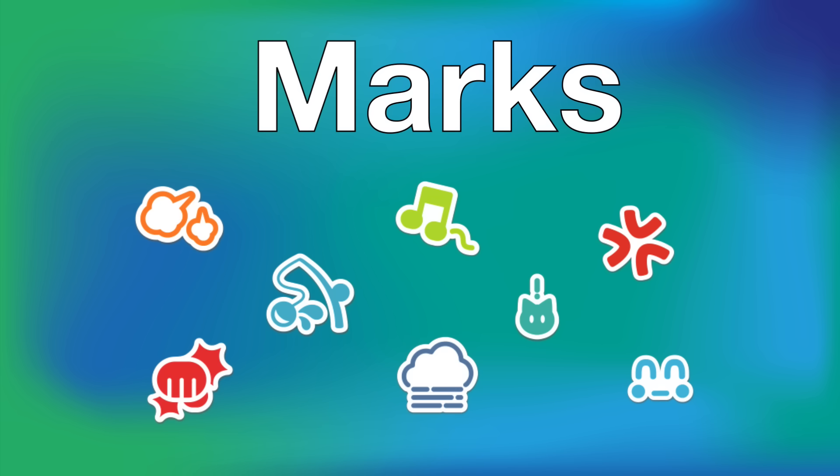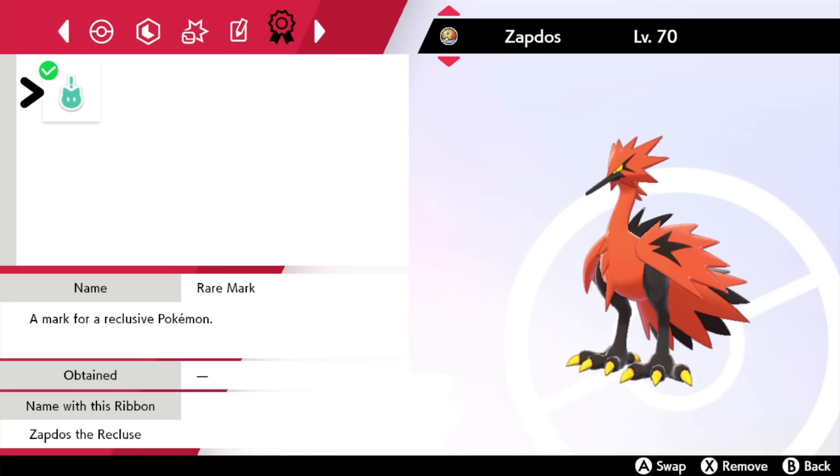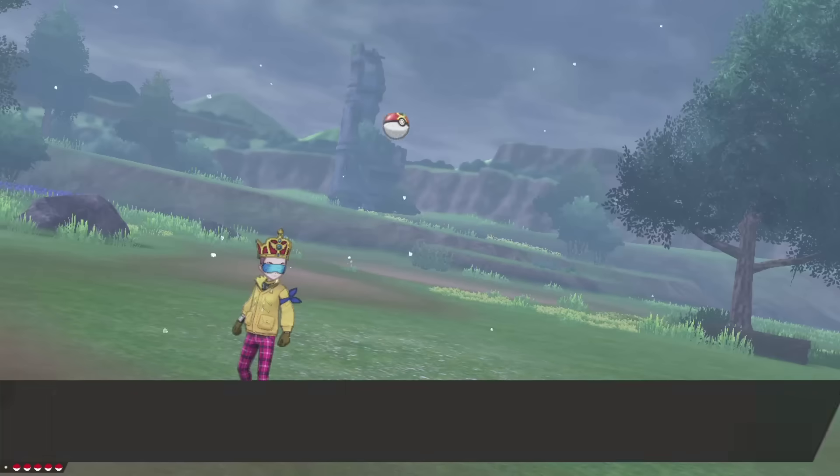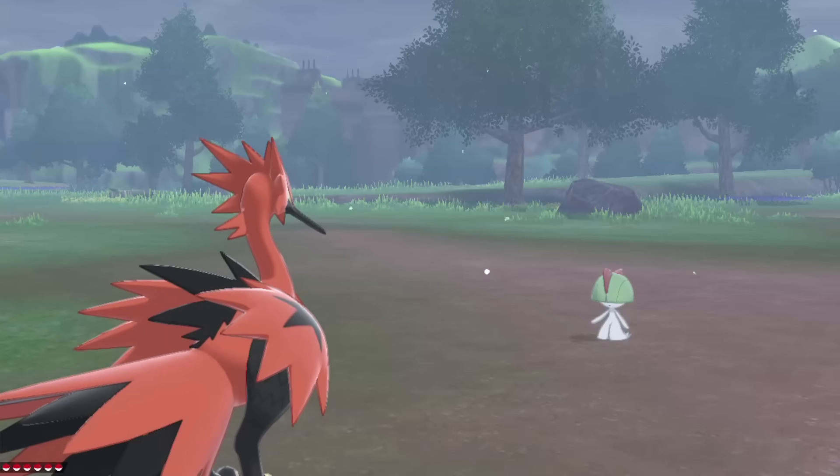Marks are essentially special ribbons Pokémon can have, but instead of you earning them, wild Pokémon are randomly generated with them — with a couple of exceptions, more on that later. Marks are typically rare and can give your Pokémon a special title when sent out in battle, so it's pretty special when you come across a Pokémon that has one.